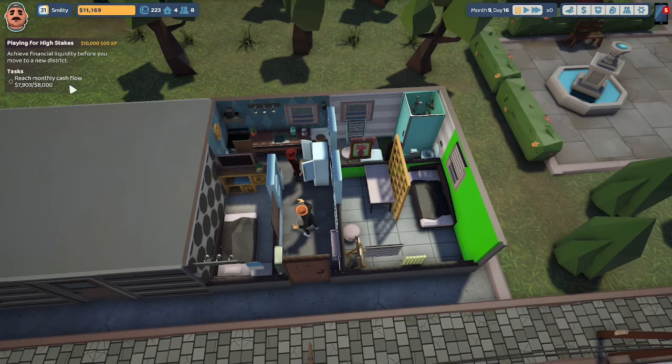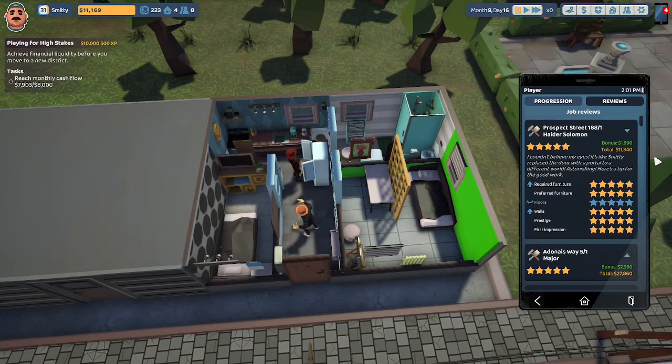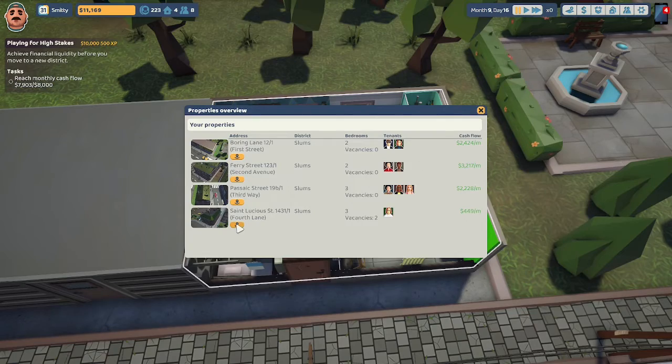We need to reach a monthly cash flow of $8,000 and are playing for high stakes to achieve that. We are now at $7,903. What was keeping us back was our bank loan. In our last episode, we remodeled an apartment for a person who liked film. Let's take a look at the review. Hater Solomon of Prospect Street 188 — we got five stars. 'I couldn't believe my eyes, it's like Smitty replaced the door with a portal to a different world. Astonishing.' Required furnishings, preferred furnishings, floors, walls, prestige, first impression — all five stars. We get a bonus of $1,890 for a total of $11,340.